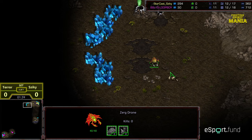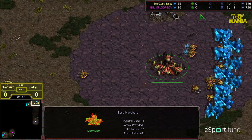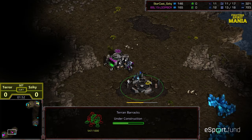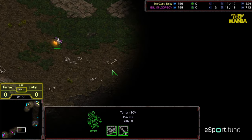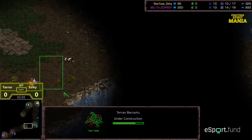Zeke opening up with a 12 hatch. Overlord Scout going to the bottom right hand corner first — I assume that is going to be our scouting drone. He's not going to know map position unless he scouts this Overlord with this SCV, but also at cross map position I'm wondering if he would want to try to sneak something like his mech builds.